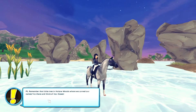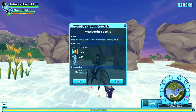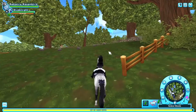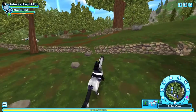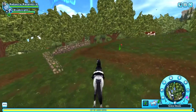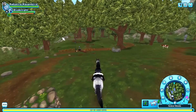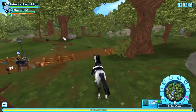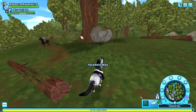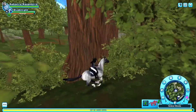'P.S. Remember that little tree in the Hollow Woods where we carved our names? Go there and think of me. Kisses.' Okay, Hollow Woods. I get 10 XP, 5 with Fort Penta. Find the tree in the Hollow Woods that has a carving on it. I'm thinking the tree has to be in the denser part of the forest, not around here. And then I have to look really carefully at the trees to find the carving of the names. I may have to consult the internet for help.